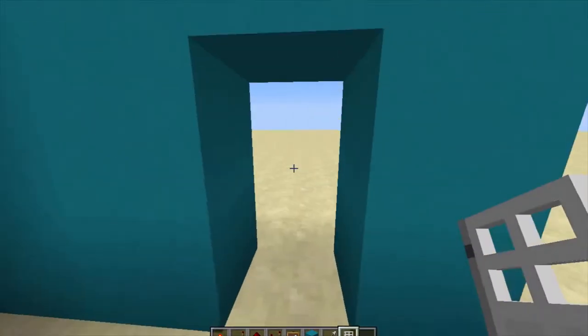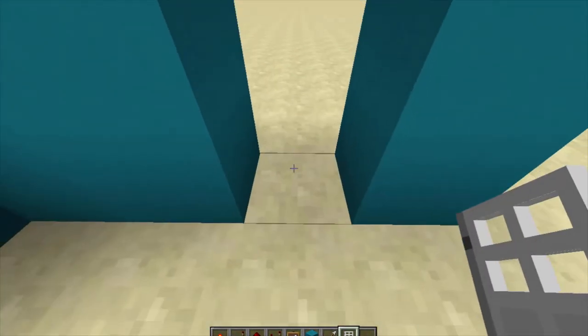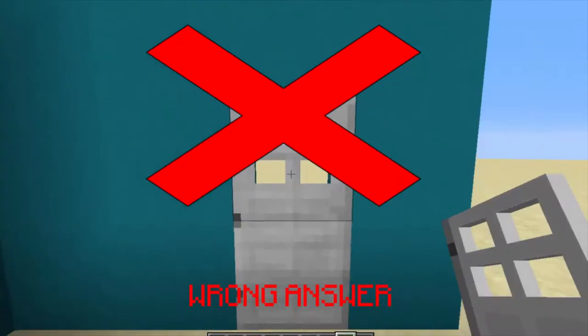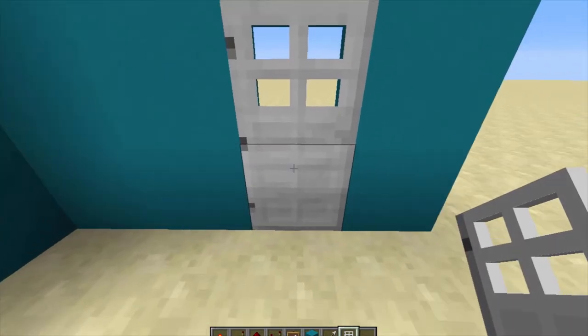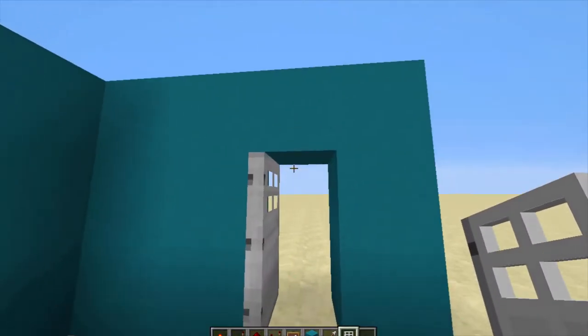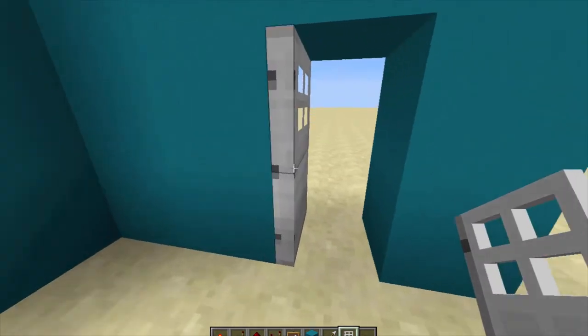So I got an iron door, and I put it like this. But guys, you're actually wrong — this is a wrong step that could lead us to death. The right one is to put it like this. This one is so right.